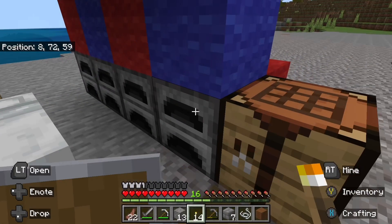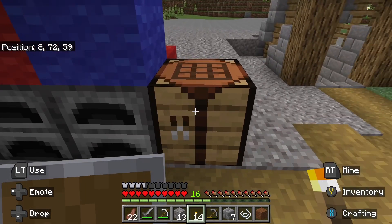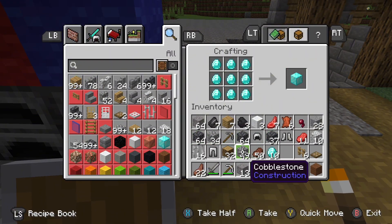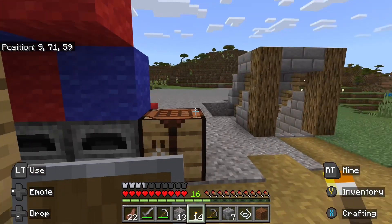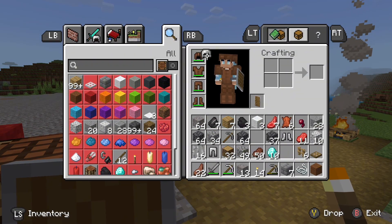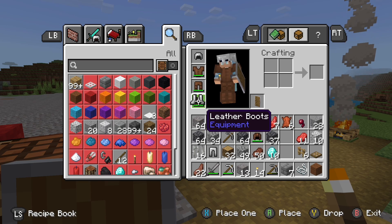Should I use some of my diamonds? No, I'm just gonna leave them. I could make a diamond block but is there really a point when I only have 10? No. So I'm just gonna leave the diamonds and not waste them - I don't trust myself with diamonds. I'm gonna get this iron armor on quick and it's done.